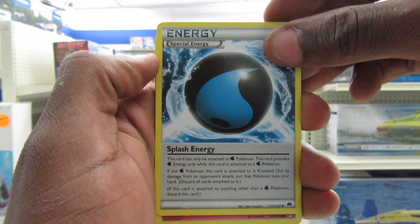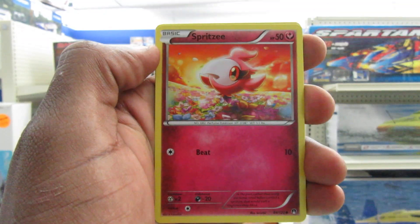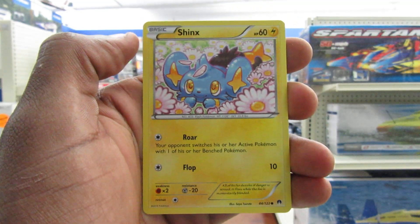Pack five — we have a Special Energy, a Spritzee, and a Shinx.